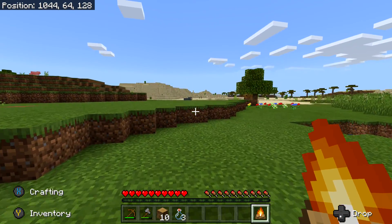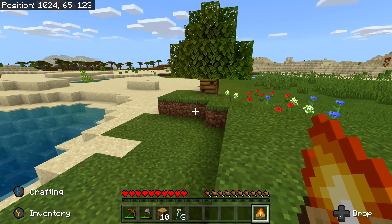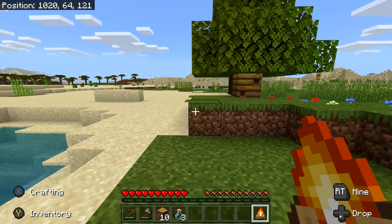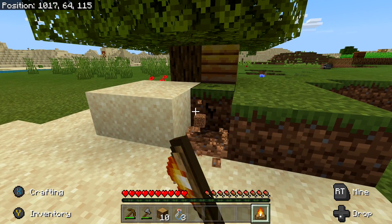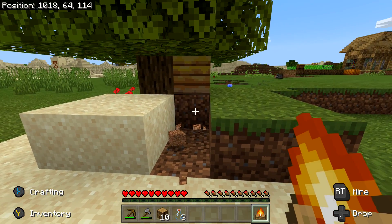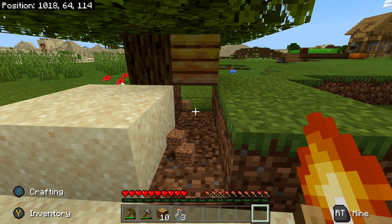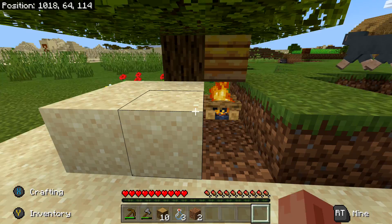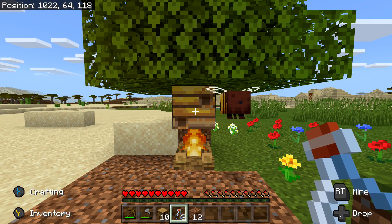Once you have your bottles and campfire, head back to the nest to pacify it. Just place the campfire directly underneath the nest. This is optional since bees won't attack you on peaceful; however, they will still aggro on you. So to make sure they aren't distracted by us, we're just going to pacify them. Pop your campfire down, whip out your bottles, and it's time to play the waiting game.